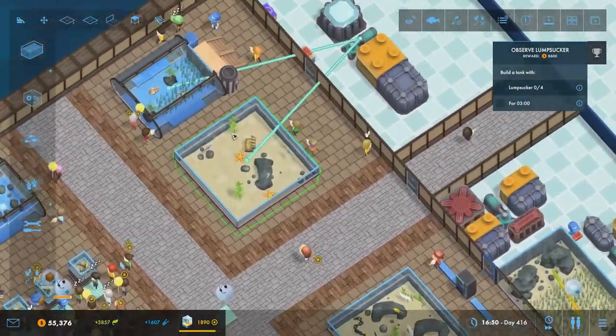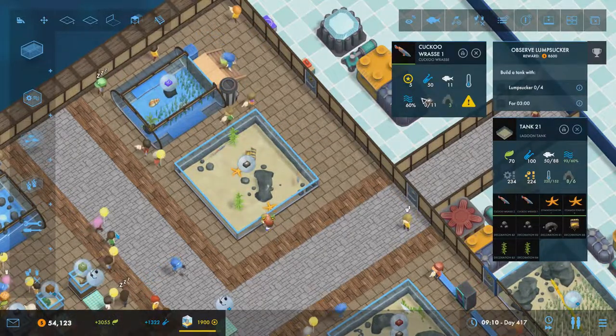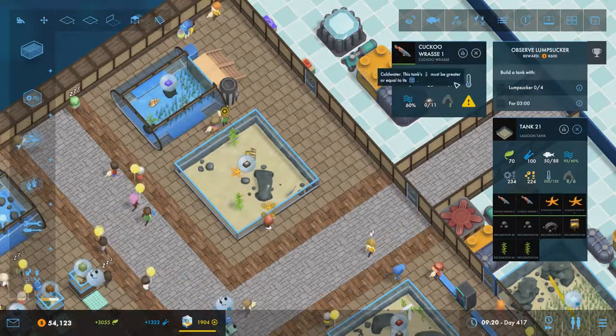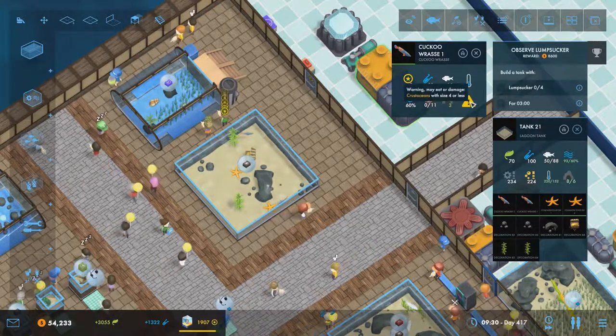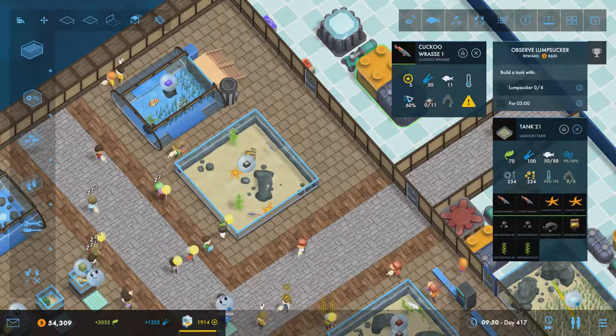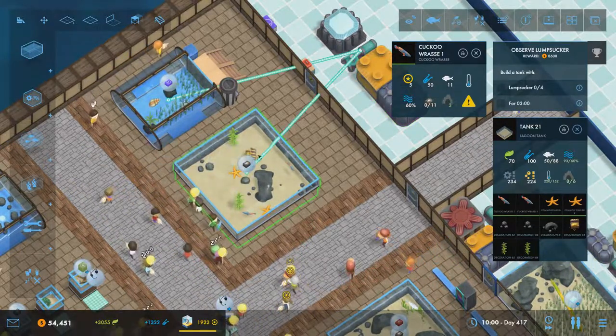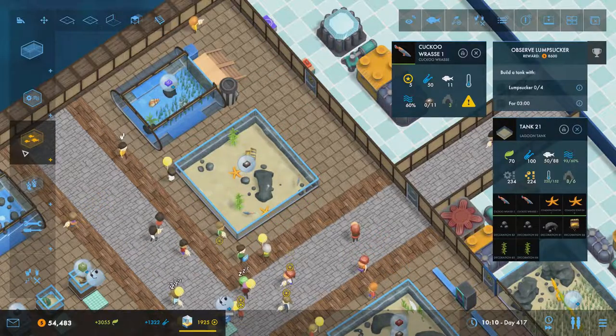In this tank we've only got cuckoo wrasse. They don't have any particular difficulties with anything — they don't like crustaceans but that's about it. They eat cockles and they like caves, but other than that they're happy in there with everything.